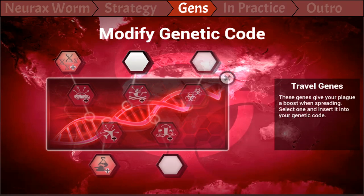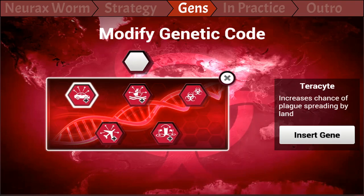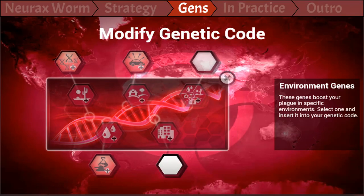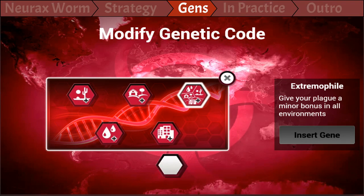Terracite — the Nurex worm has the Trojan Airplane ability, and since we will go air-free anyway, we don't need air or water. Therefore, pick Terracite to allow John to spread more easily in areas like Central Europe. Again, all are helpful, but if in doubt, pick Europhile or Extremophile. If you don't have those, all of those will help, so just pick whatever you have.